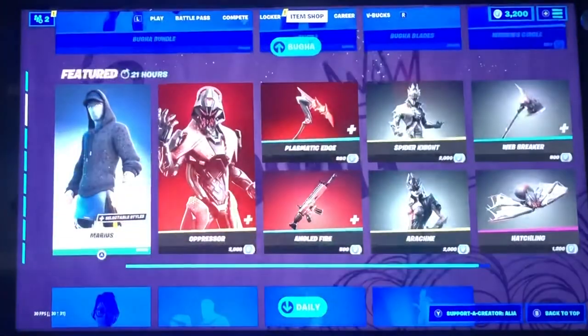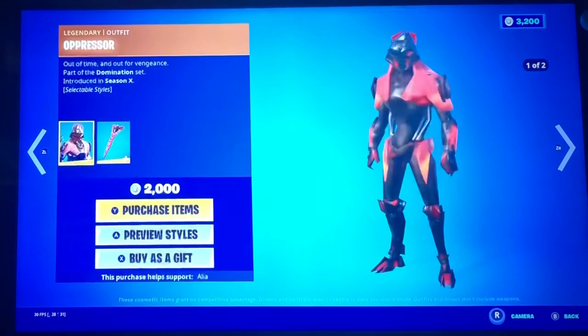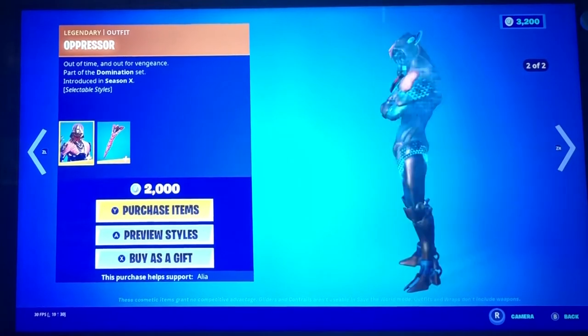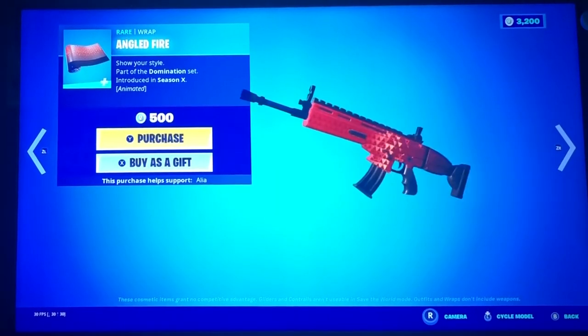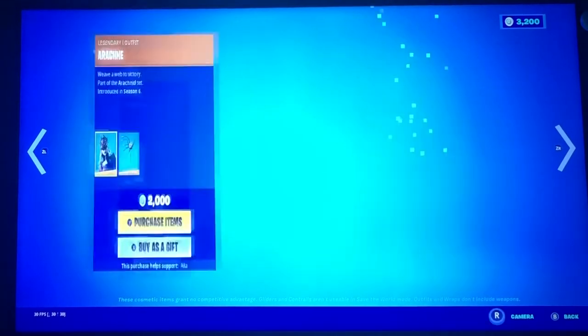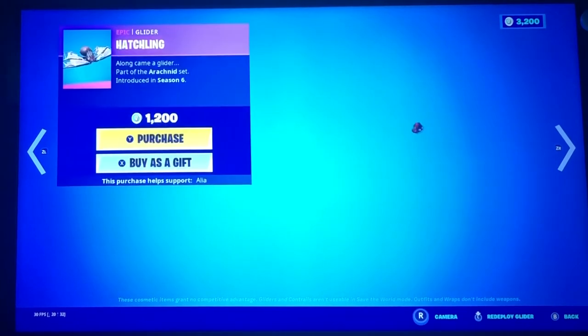Alright guys, now we have the featured section. We have Marius, Oppressor, Plasmatic Edge, Angled Fire, Spider Knight, Arcane, Web Breaker, and Hatchling. Wow.